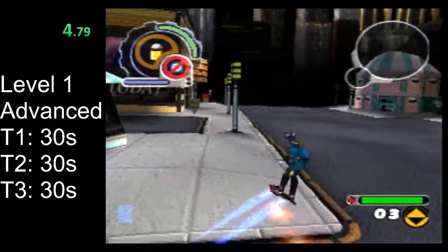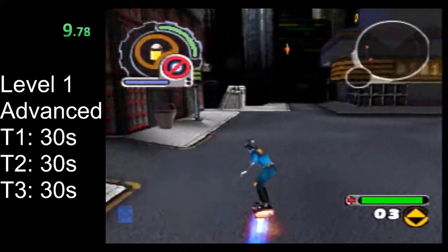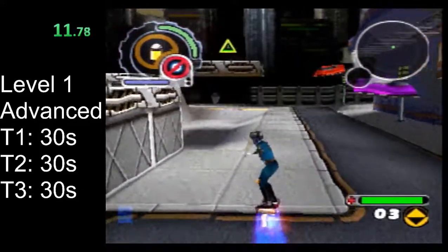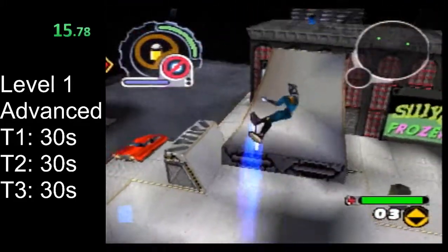As with the beginner route, start with getting the key and the life on the rooftop. If you're doing routes with the early tear glitch, that means you're going to be dying a number of times, so lives are extra important.